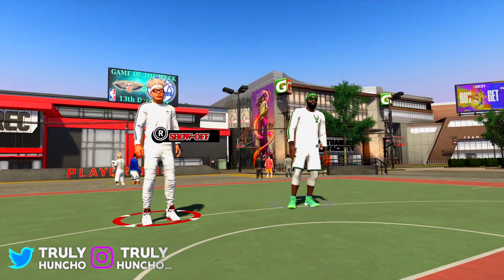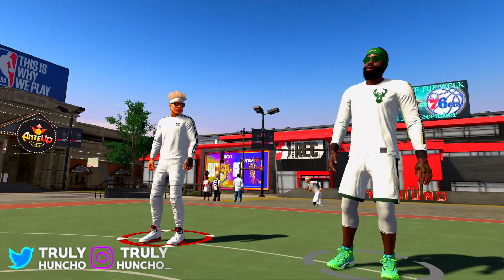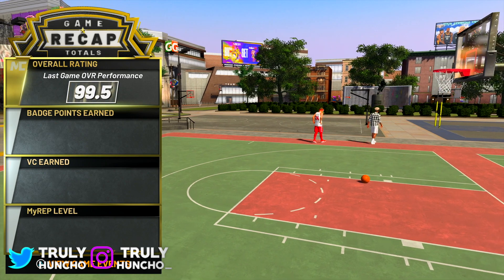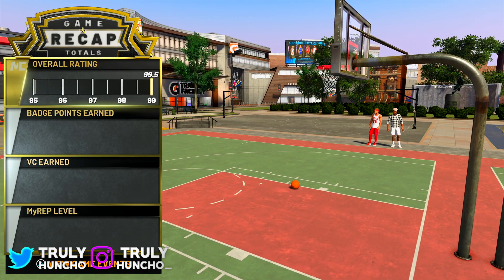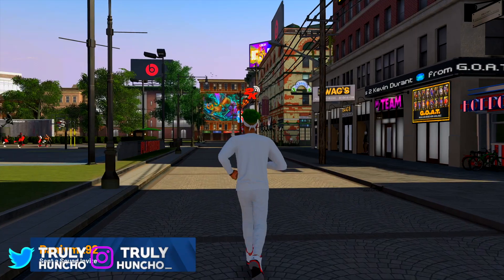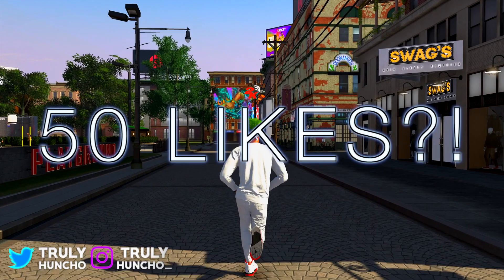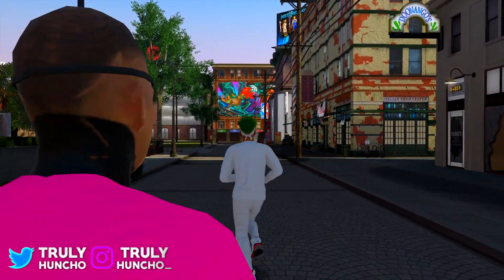Guards are the wave right now — the two-way slashing playmaker wave, the offensive threat wave, the shot creator wave. You can stand out with a build, but guard builds are just more entertaining. If I convinced you to make a guard after this video, hit that like button and subscribe. Let's aim for 50 likes and hop into NBA 2K21.